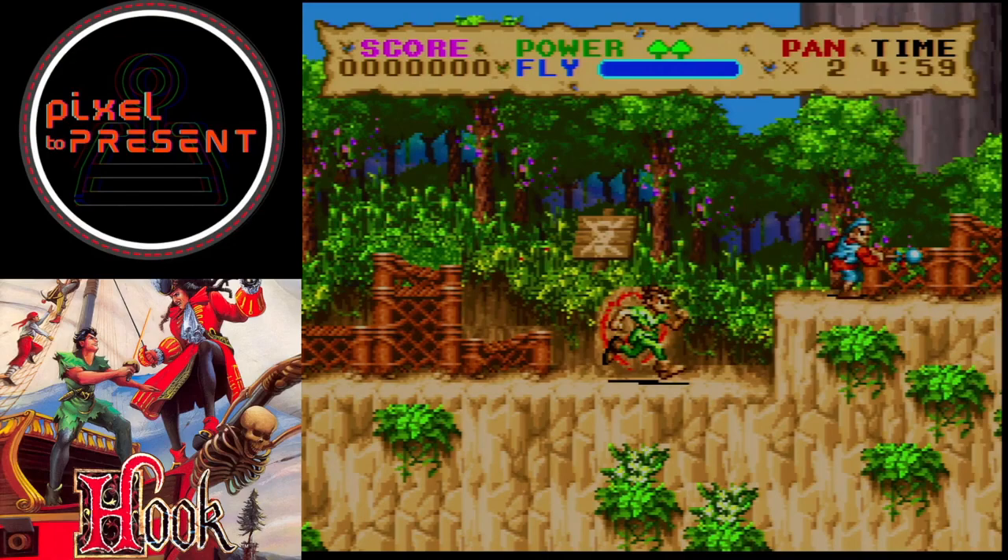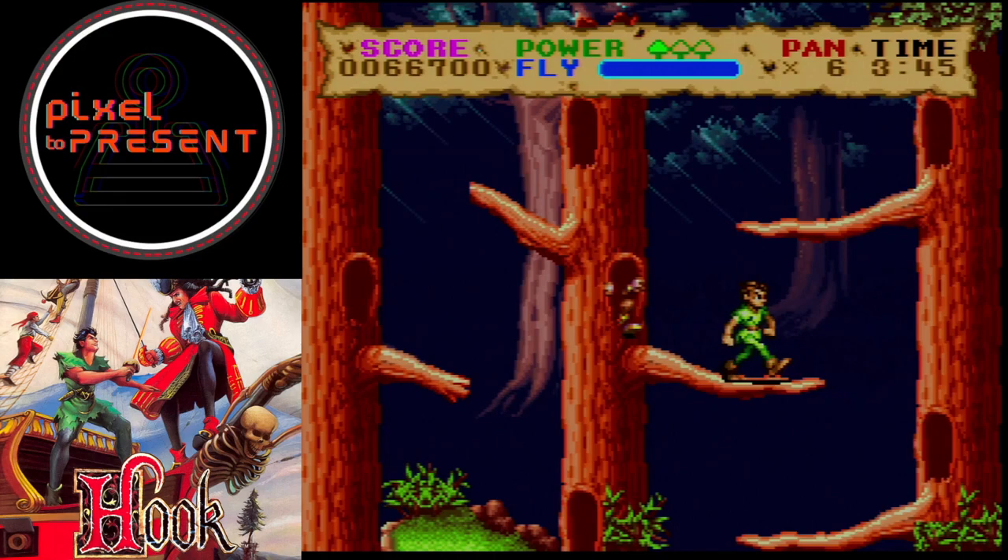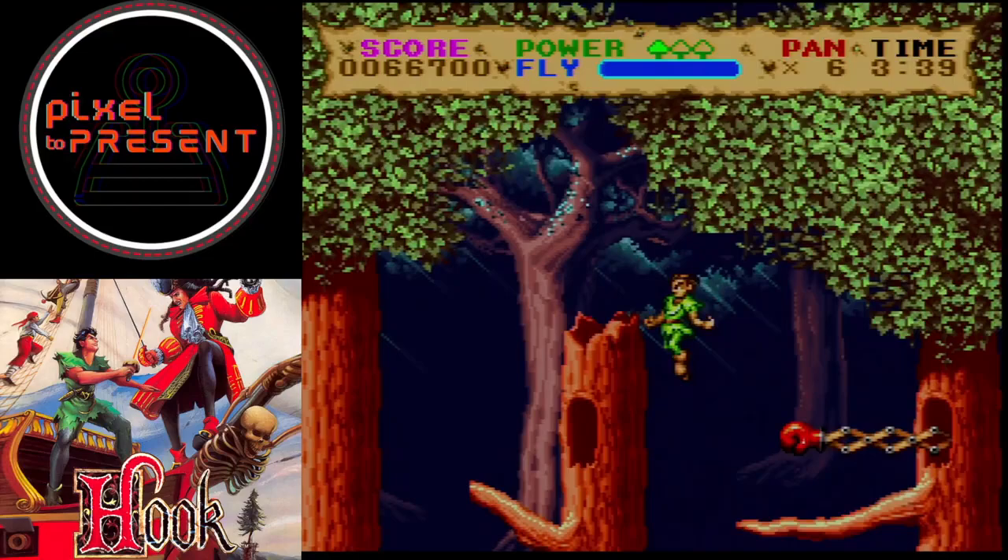The 16-bit version of Hook is an action-adventure game that takes players on a nostalgic journey back to the early 1990s, released for various platforms including the Super Nintendo Entertainment System, or SNES. The game attempts to capture the magic of the movie it's based on.